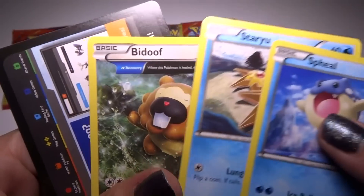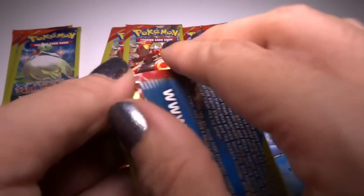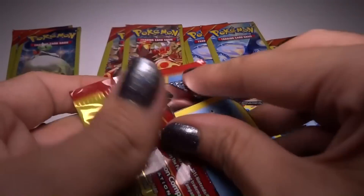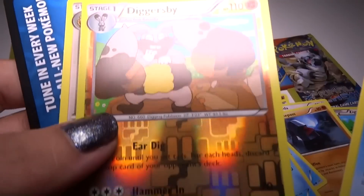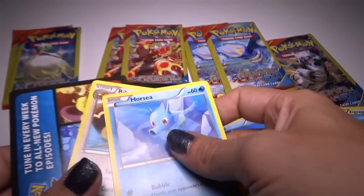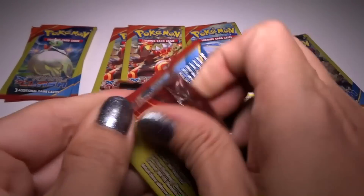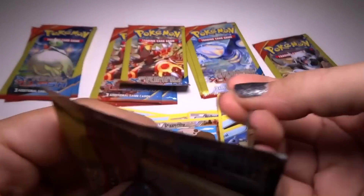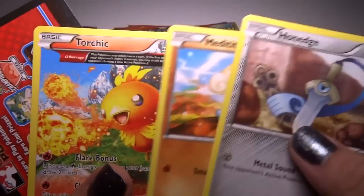A Staryu and a weird big Bidoof. Foil Diggersby — I think it's so ugly. Sorry if you like Diggersby, but... I got a Bunnelby in the game and I evolved it and I was like, eww, what happened to it? So ugly.